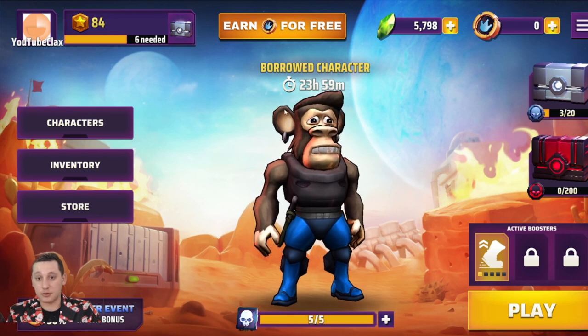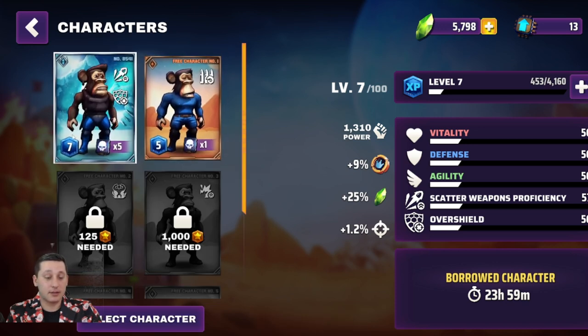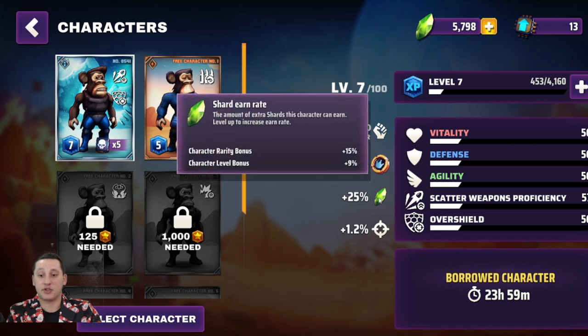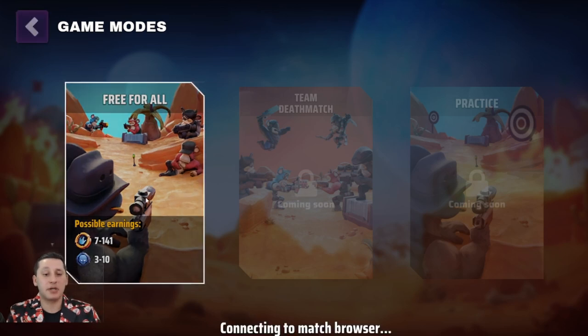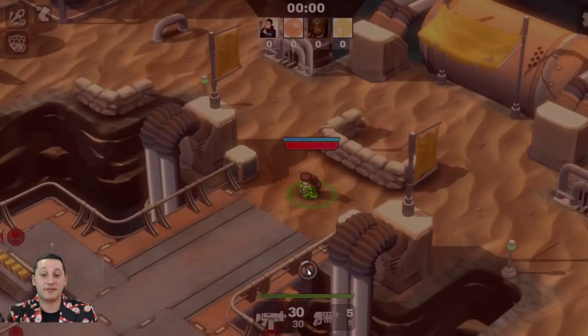We press skip. Let's go into characters. You can see I got these two characters — this one is level seven, which is good because I have plus 9% CRT, plus 25% shards, and plus 1.2% extra damage, which helps me a lot. I have this NFT for 24 hours. I'll tell you — in 24 hours you can play around 10 games with one character on one contract. Of course if you stay more in the game you might play 12 or 13 games. Personally I play in the morning very early and then at night after my boys go to sleep.